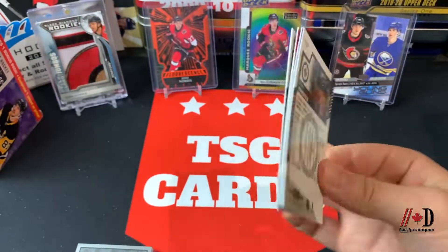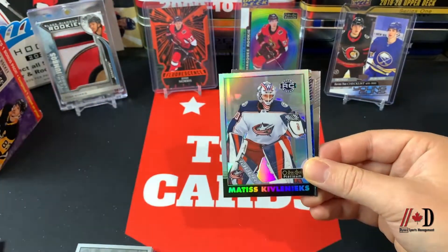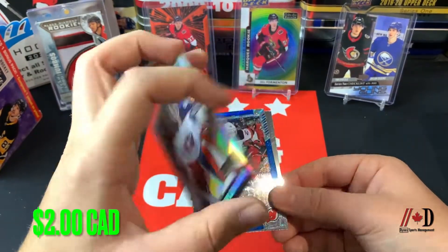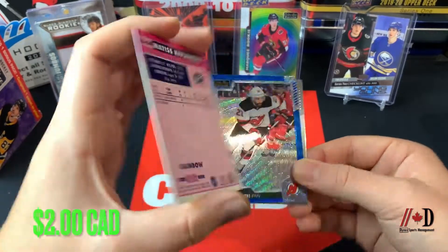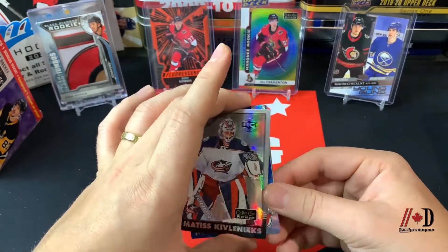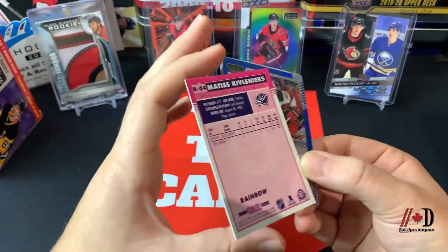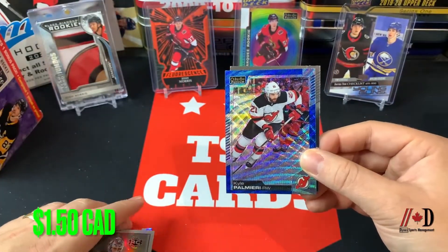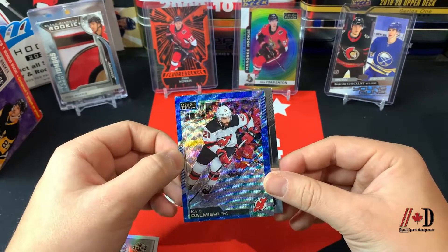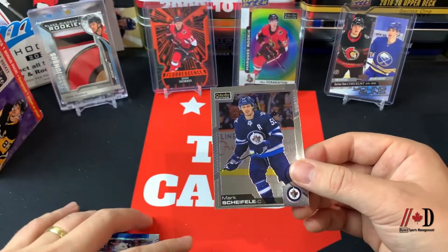The fifth and final pack: a Brayden Shen base card, a Matisse Kivlenieks rookie card — rest in peace — and a Matisse rainbow retro rookie, which is a really nice card. It's tragic given the accident that happened this summer, but a beautiful rainbow rookie card. Then a blue surge of Kyle Palmieri — still in the Devils at the time, though a lot of these pictures are older so players appear on different teams — and the final card is a Mark Scheifele base.